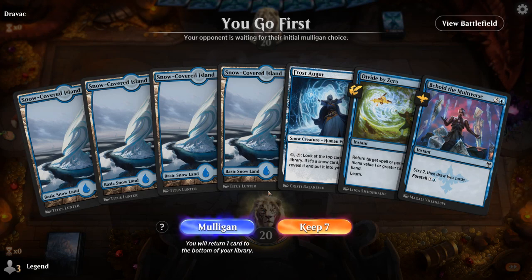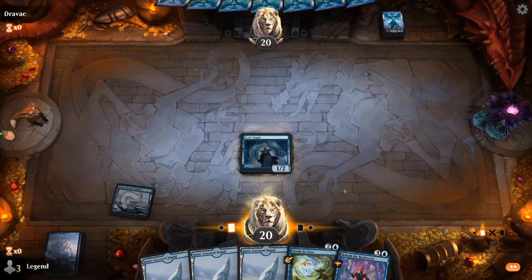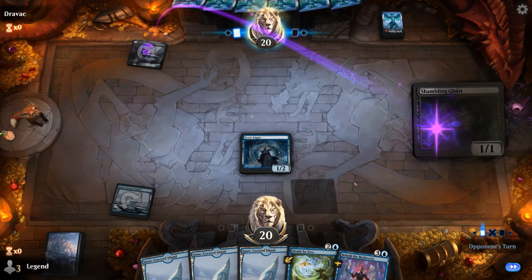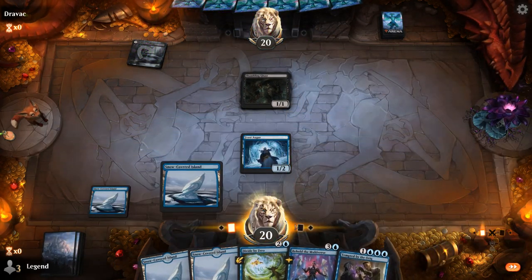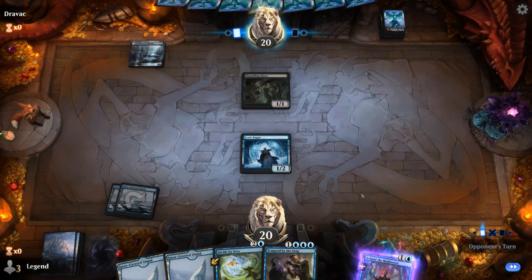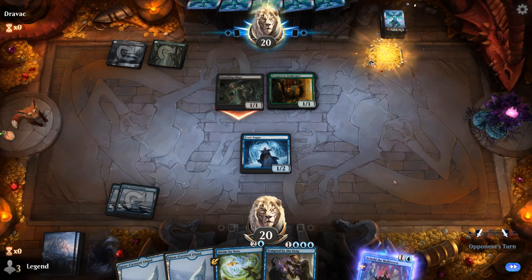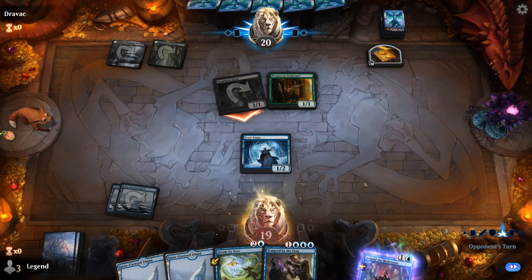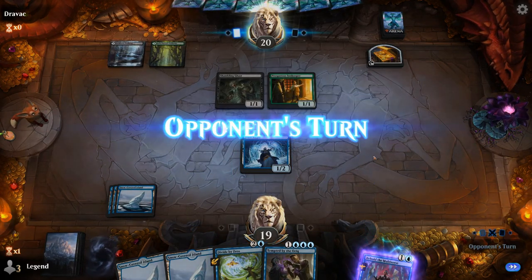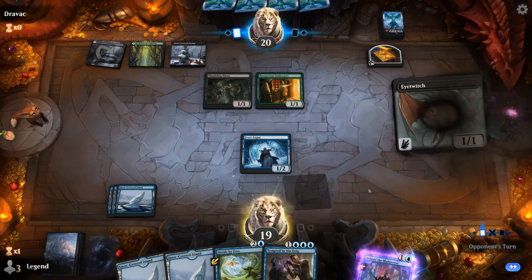We're on the play and this hand seems fine. Turn 1 Augur, turn 2 probably just going to foretell Behold. Then next turn I'll have the option of Divide by Zero or cast Behold and activate Augur. We'll pass it back and maybe steal a creature that shows up — opponent's on the Black-Green Sacrifice deck.